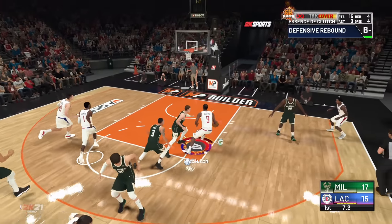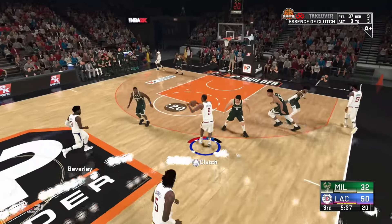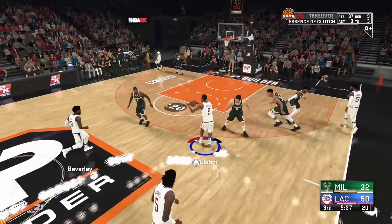Even if you're not chasing rep, this build is still so much fun. I dropped 68 in the demo — I did choke getting 70, but still 68 points with no animations, no signature styles or anything like that. The speed on this thing is insane. Look how fast I just changed direction here. Look at the dunk, the spin move — too easy. Hop steps are still overpowered this year, already.